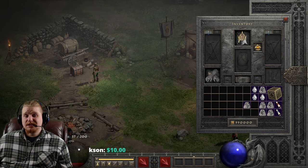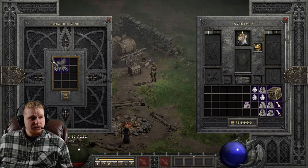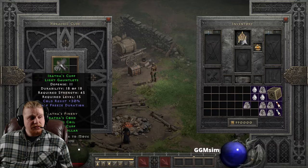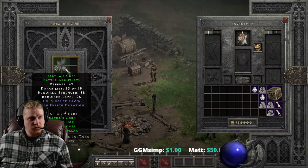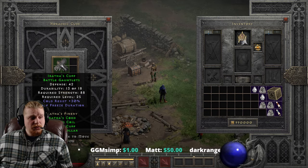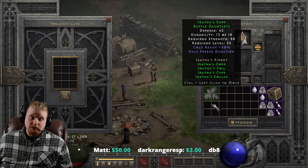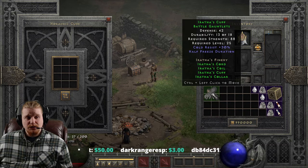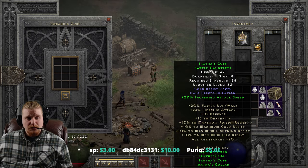Now only three pieces of this set are upgradable — obviously, the amulet is not. So let's start with Aratha's Cuff. Aratha's Cuff is 11 defense, 45 strength requirement, with a level requirement of level 15. And when upgraded, it goes to a defense of 42, a strength requirement of 85, and a level requirement of 25. That is actually not a bad upgrade at all from a relatively low level to a mid-level. And the level actually goes up from 25 to 30 when equipped with a green bonus, so interesting there.